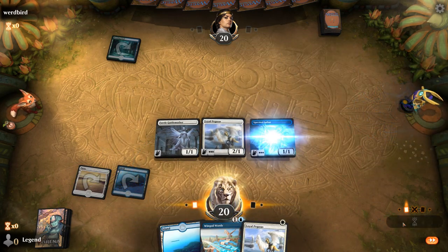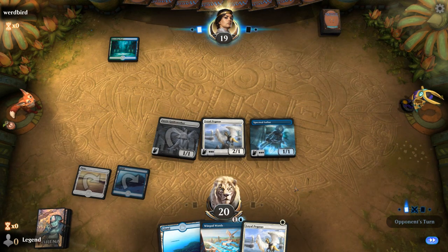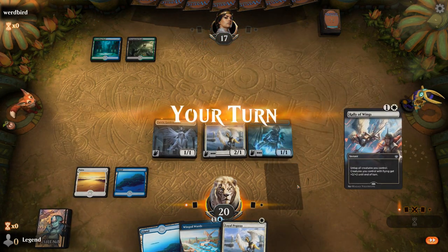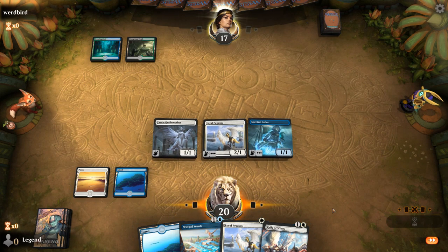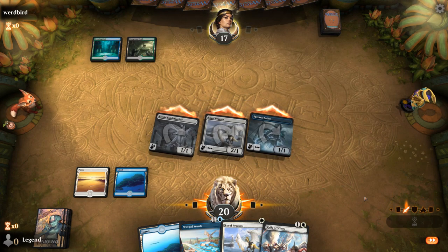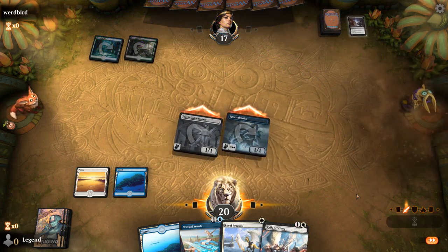Facing a Sultai deck. We drew Rally of Wings — that's not a bad payoff. We'll attack and then probably just play Pegasus and Winged Words. Next turn we can maybe Rally of Wings for the win. Never mind, opponent's got a Heartless Act, so it's gonna slow us down quite a bit.